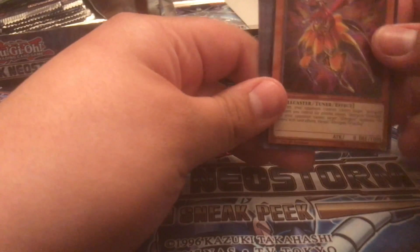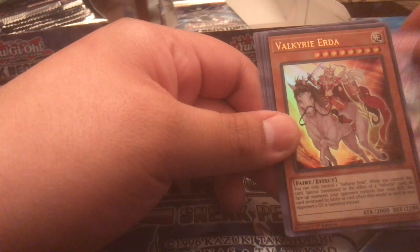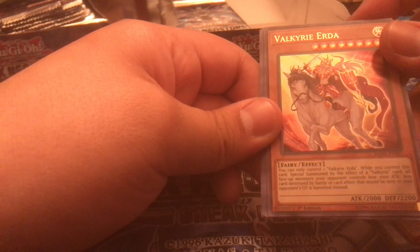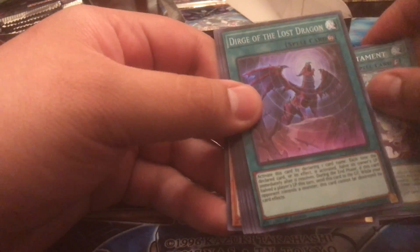This box looks pretty good so far. There's a Cheerer Beanie — pretty nice. Shackles — you can target one face-up monster under your opponent's control. The Valkyrie — you heard it — gain control of one, switch to your battle phase of monsters. Any cards for my card drivers have to banish instead — this card's really good. Oh, another Modulja Cheater — a second one! Maybe we can actually build the Modulja deck and I could do a deck profile for you guys. Lots of OCG imports in this set — it's pretty nice.